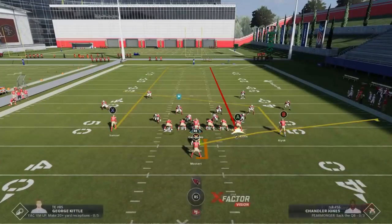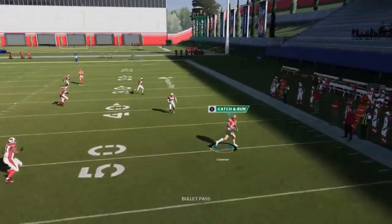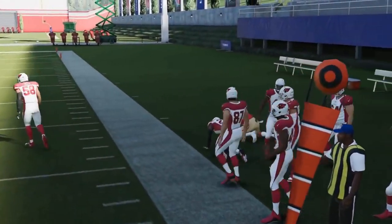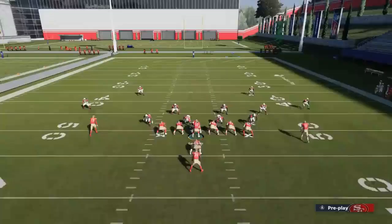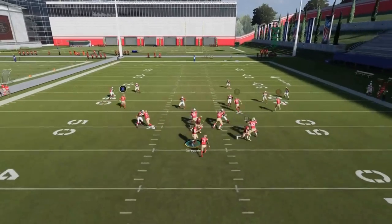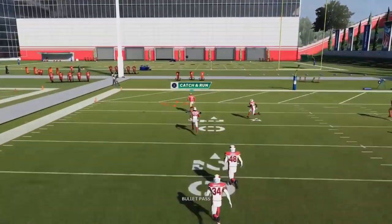A lot of times you'll have this fullback in the flat — you can even motion him out to get a little more of a head start. You could steal 10 to 12 yards against off coverages like cover 3 and cover 4 over and over, but I'm going for the one-play touchdown. It's super easy. All you have to do is streak these two guys and the X route is going to be a super quick one-play touchdown over the top of cover 3.